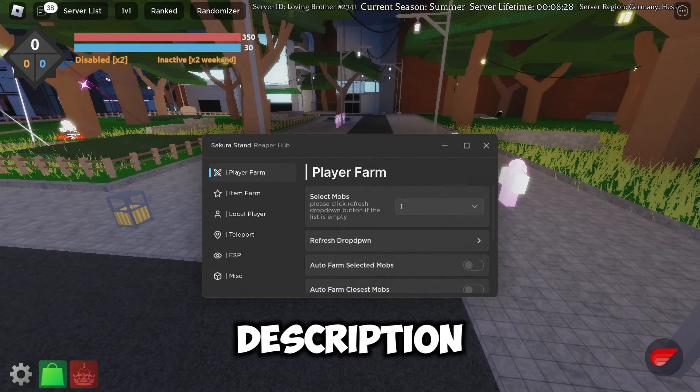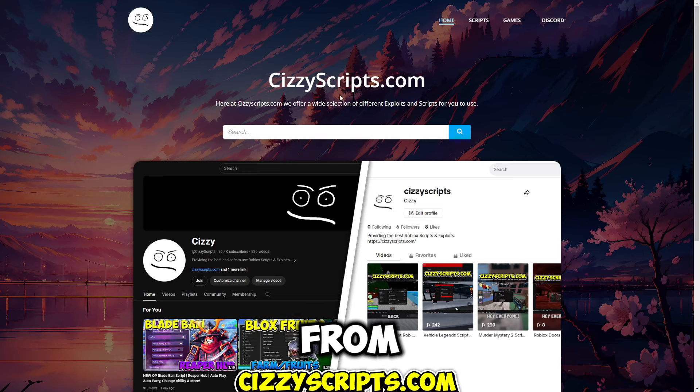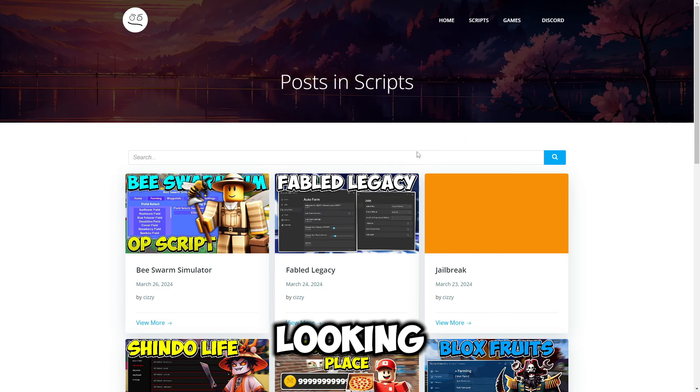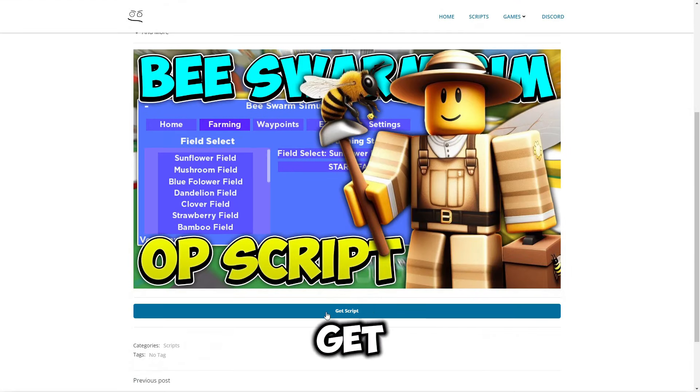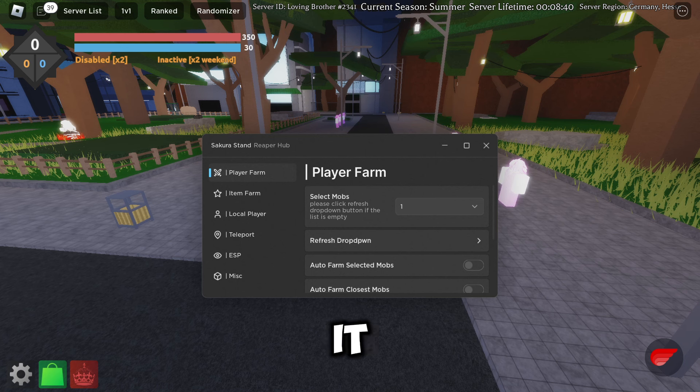First of all, what you guys want to do is go to the link in the description, which will bring you to my website. From there you want to go to the scripts page, find the game that you're looking for, click on the post, and scroll down. Once you see the 'Get Script' button, click on it and follow all the steps, then go ahead and come into Roblox and execute.